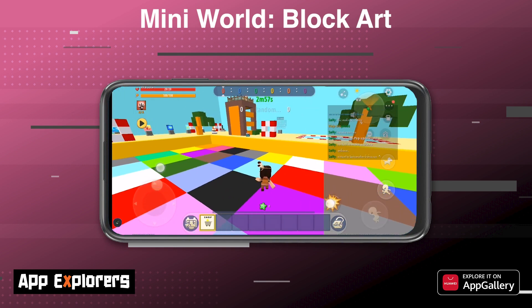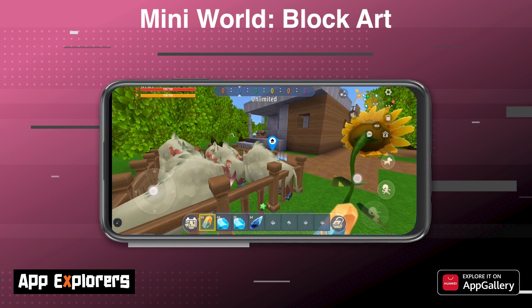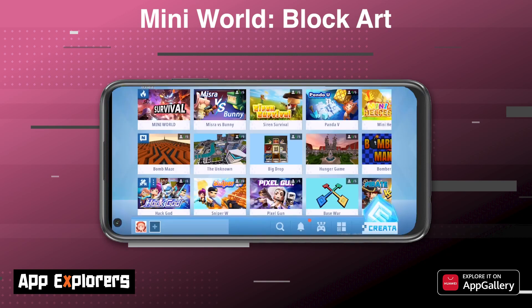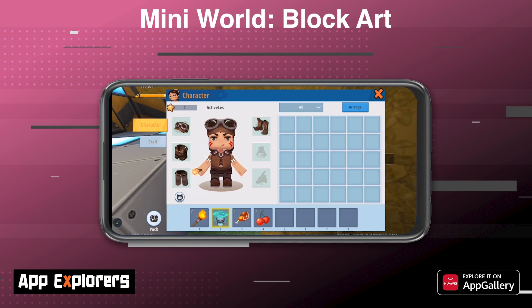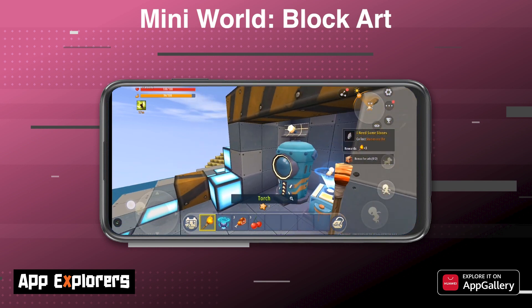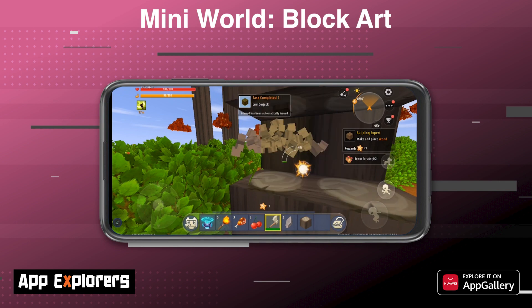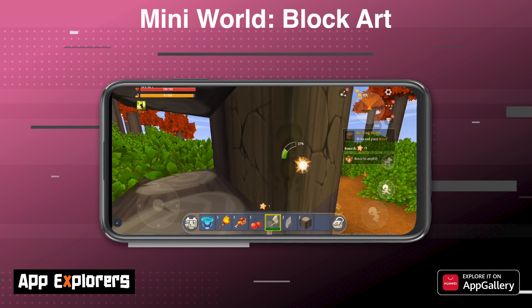One of my favorite elements of Mini World is the community-created content. Just scrolling through the list you'll get a sense of what players have crafted, and it's pretty epic. The game controls work surprisingly well — certain actions like jumping are handled automatically and mining resources simply requires you to click on them. As you start in survival mode you're guided on your path to create the tools you need, and once you get the hang of things it becomes much easier and loads of fun.